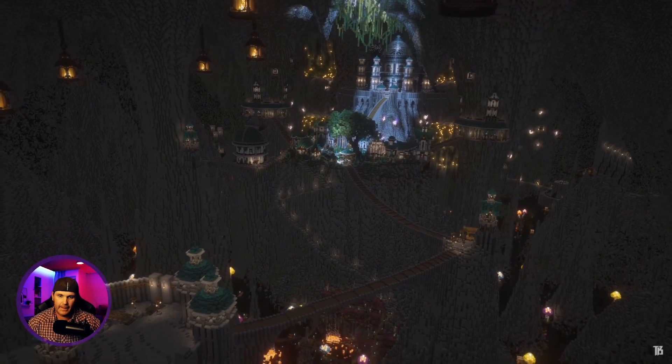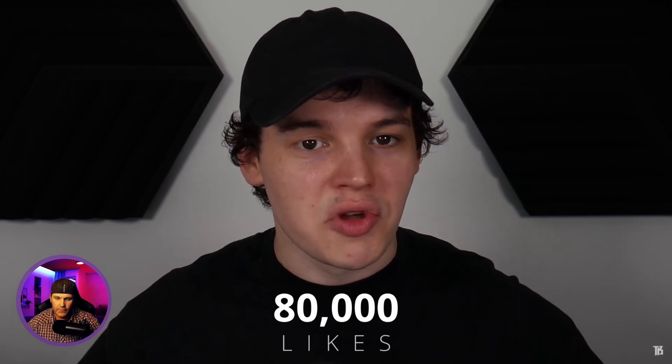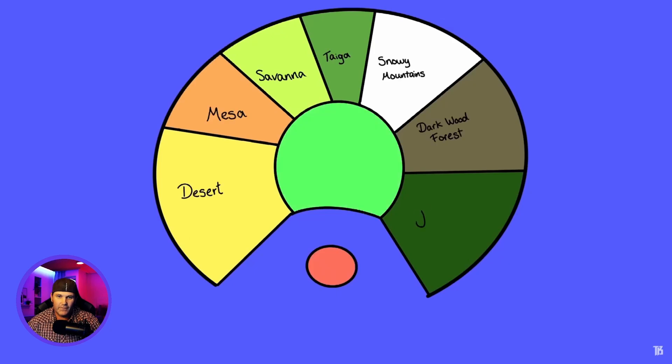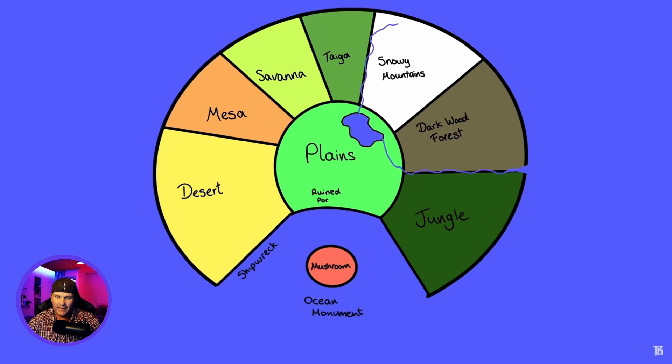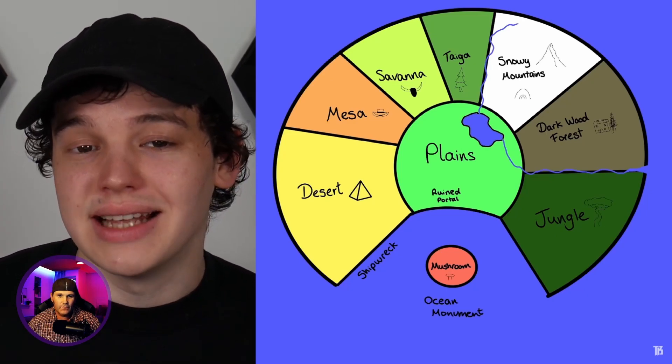Survival map - usually the builds that I create aren't really survival friendly and they're on a much more massive scale. The purpose of this project was to create a custom map containing a selection of different biomes and transform all of Minecraft's default structures and environments to create one epic and playable map. So today we'll be planning the project, creating the map, placing all of the vanilla structures, and transforming our first biome.